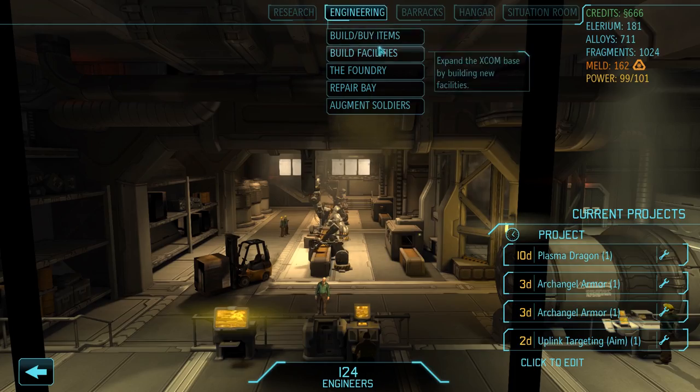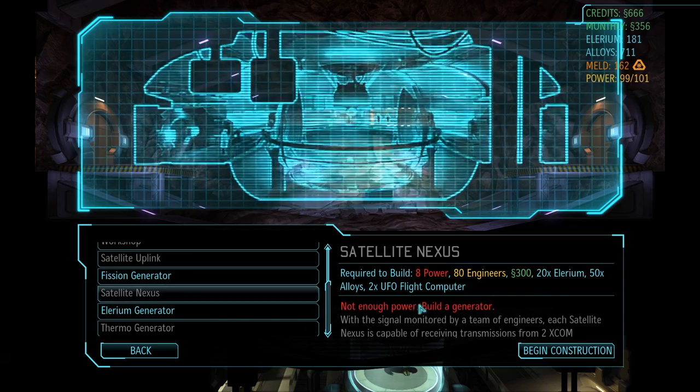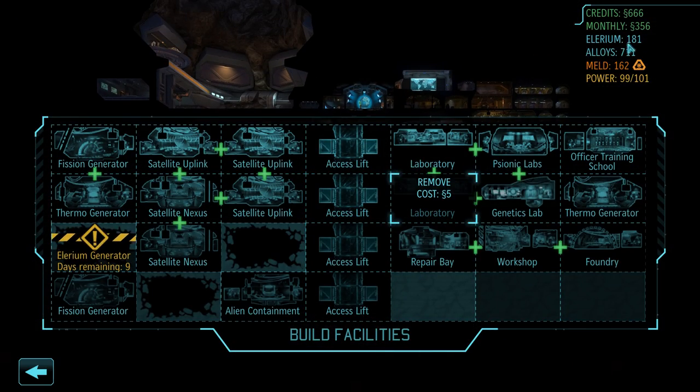What we're gonna do is wait for the power facility to come up so we can build a Sati Nexus. You need some Allerium, so we're gonna save all Allerium we can. There are a lot of foundry projects that each cost a little bit of Allerium, and if we keep spending it we'll never have enough.